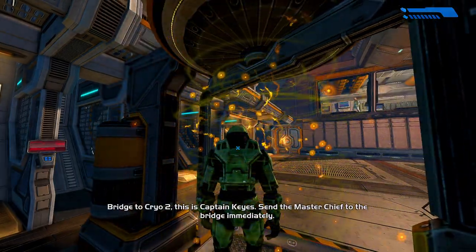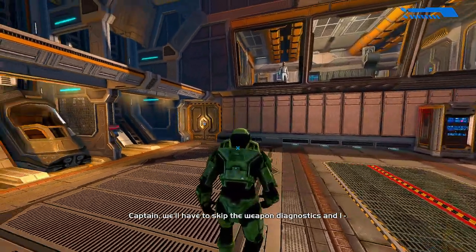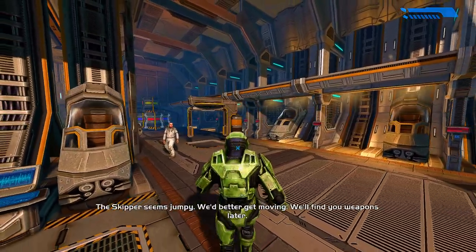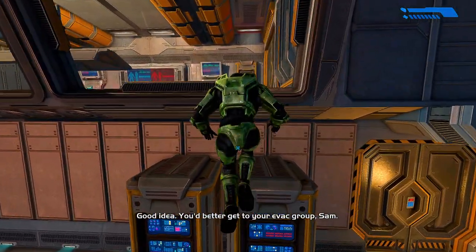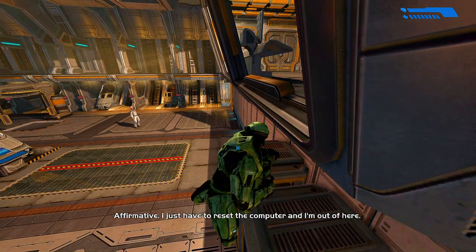Bridge to Cryo 2, this is Captain Keyes. Send the Master Chief to the bridge immediately. Captain, we'll have to skip the weapons diagnostics and I— On the double, crewman. Aye, aye, sir. The skipper seems jumpy. We'd better get moving. We'll find you weapons later. Okay, I'll leave the self-diagnostics running, at least. Good idea. You'd better get to your evac group, Sam. Affirmative. I just have to reset the computer and I'm out of here.